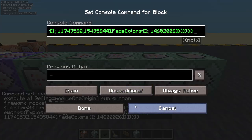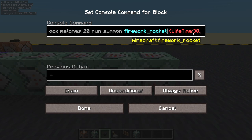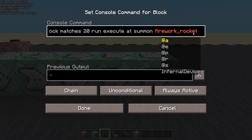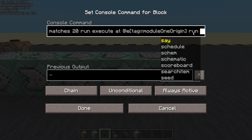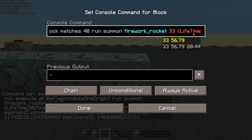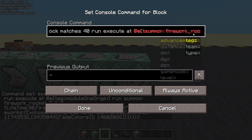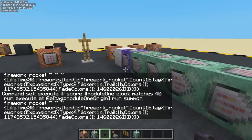Let's do that again for the other command blocks. We're changing the coordinates to relative coordinates, run execute at any entity tag equals module one origin, run. And the last one: run execute at any entity tag equals module one origin, run. At the moment it looks exactly the same, but now we can move the armor stand wherever we like.